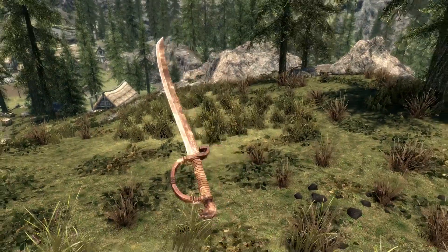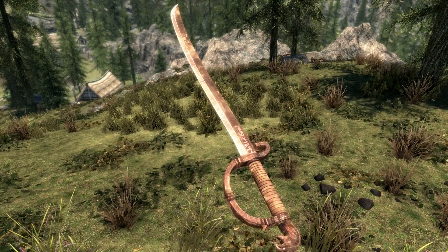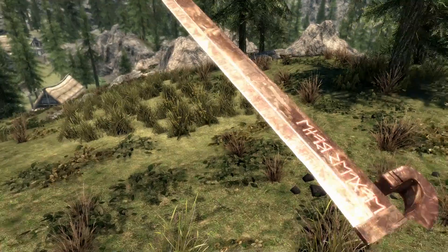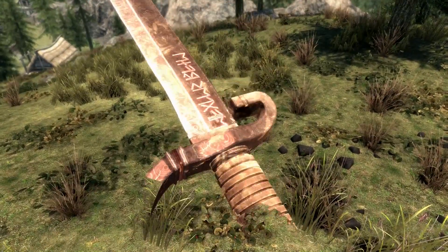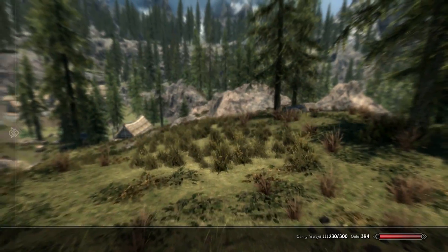Along with Red Eagle's Bane, you have Red Eagle's Fury, which is basically the same exact sword but with a bitching fire enhancement on it. Same kind of pattern within the steel, but it might have different colored runes — which is a pretty cool touch. I kind of like that a lot.